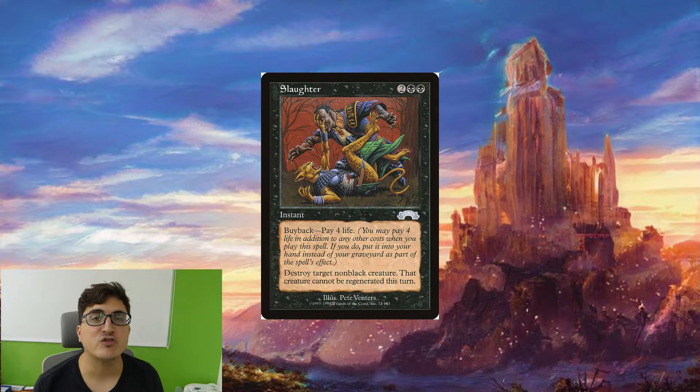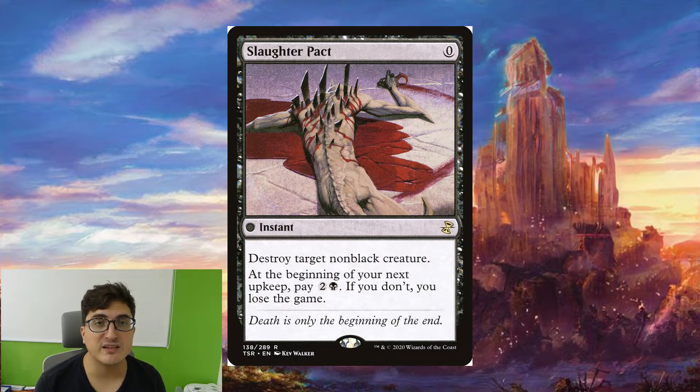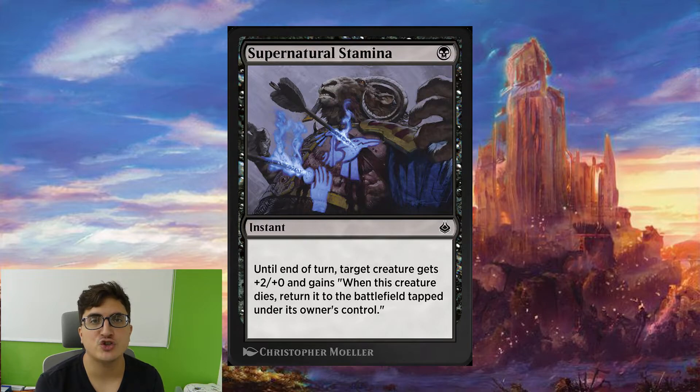Slaughter is really good because it's repeatable removal, though you do have to be careful with your life total in this deck since it can get a bit low at times. Slaughter Pact is more free removal that we pay for later — it allows us to interact with infinite combos and things like that when we're tapped out. A lot of people ask why we're not running Deadly Rollick. It is one of the best kill spells in Commander, but it doesn't really interact favorably with Toshiro since it exiles, which means his ability will not trigger. Soul Shatter is a bit like Liliana's Triumph but even better because it's going to hit the highest mana cost guaranteed. Succumb to Temptation is just another card draw spell that's going to cost us two life. Supernatural Stamina is another way to protect our Toshiro — with this and Malakir Rebirth we have our bases fairly well covered.